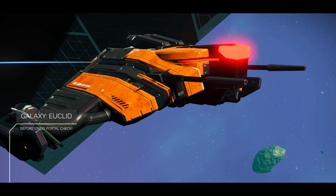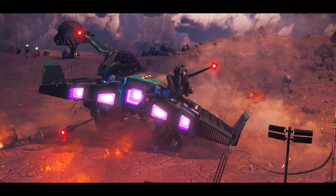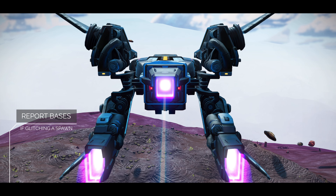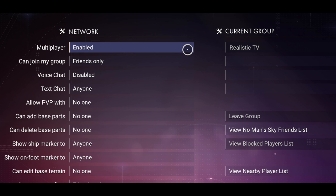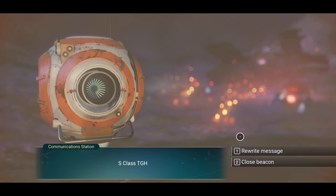Every ship I show today is based in the Euclid Galaxy — that is important. Now if there are any bases that cause issues, be sure to report them, save your game, reload, and then get your ship. Multiplayer must be disabled to avoid issues. And as always, combos will be placed at every ship's location.